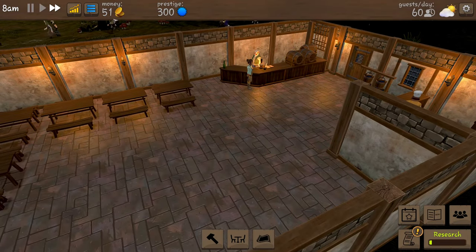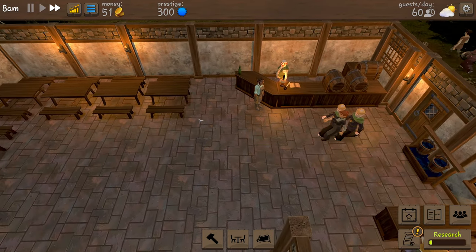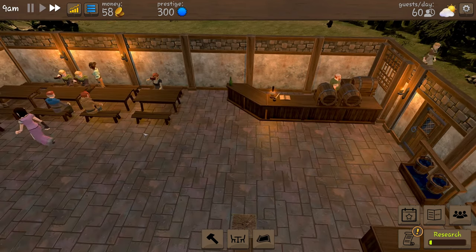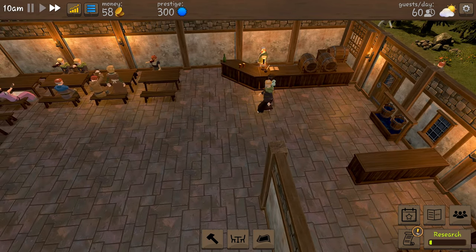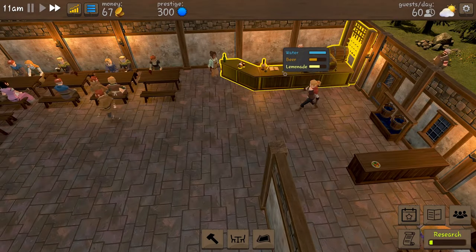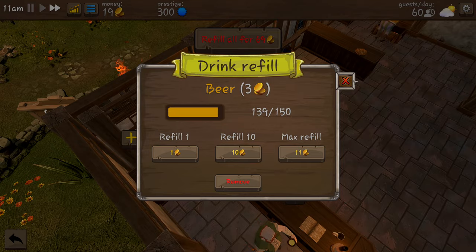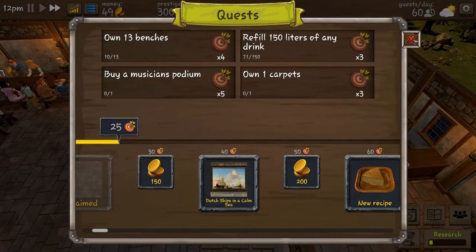Still in the green, we've got 51 coins. We need tables to bring our money in a little bit quicker - the more tables we have, the faster we can buy other stuff. We still need three more benches. Quest: refill 150 litres of any drink - our beer actually needs refilling so we're going to do that.